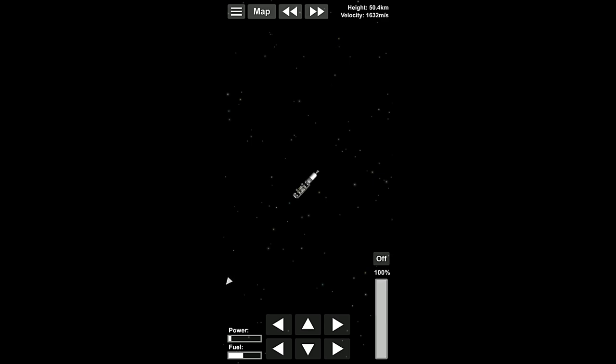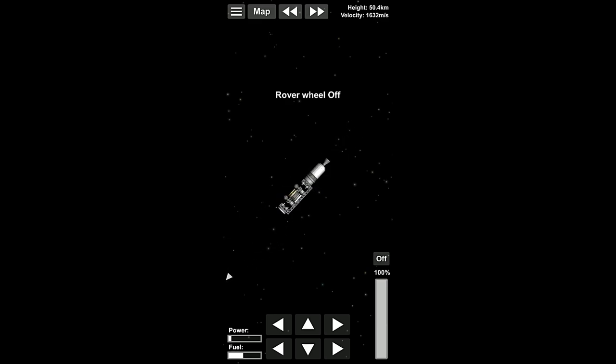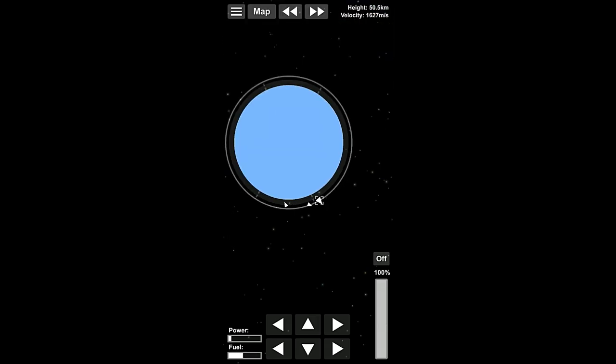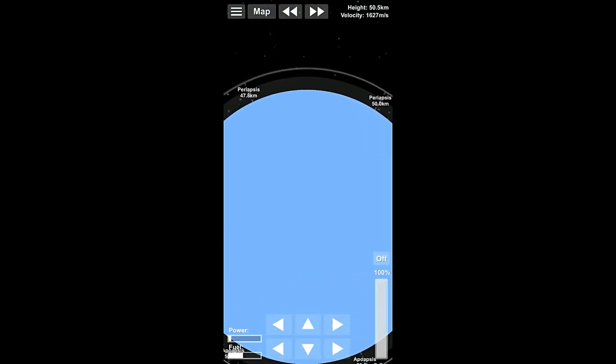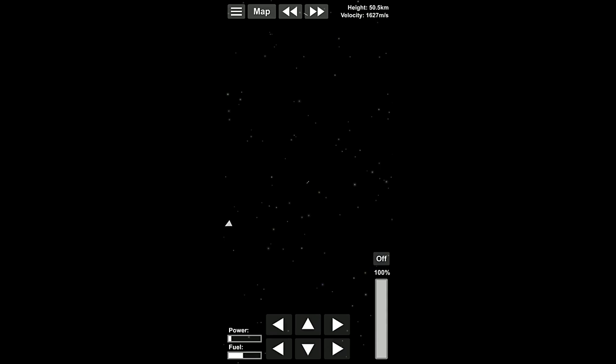We're going to run out of power here — hold on, I need to turn these rover wheels off. Okay good. So here we are — now we are on a pretty good course to hit this thing, or at least get close. How's our orbit looking? Our orbit is pretty well fixed here now, and that's from basically spinning around in the orbit to actually make contact with the craft.